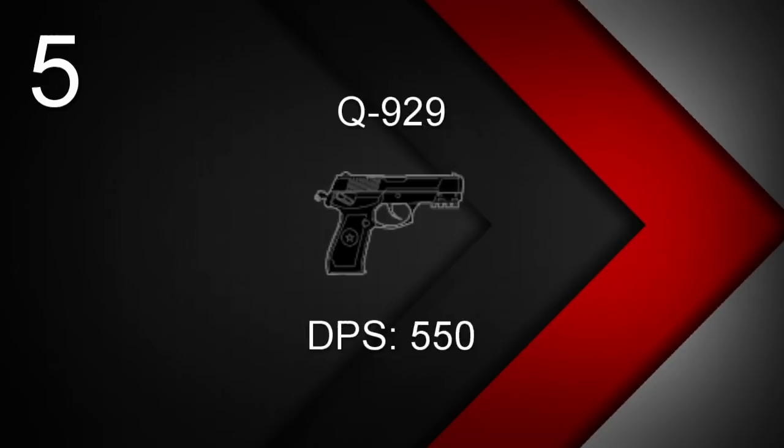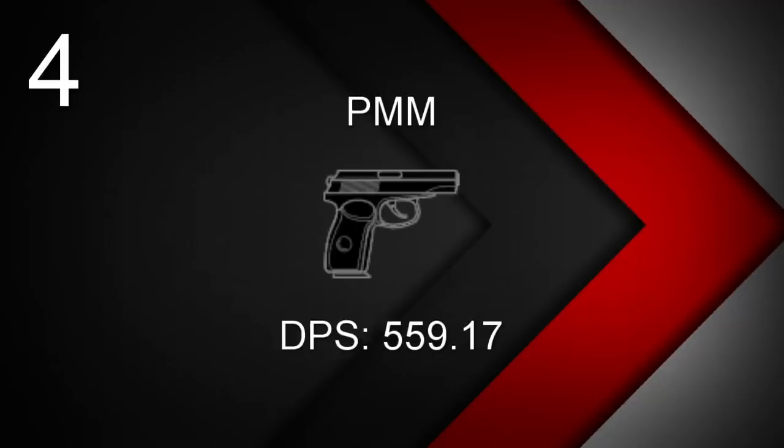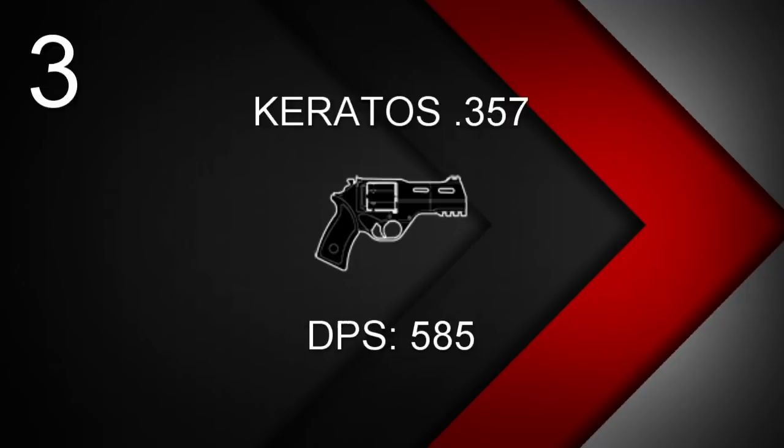Moving into the top 5, we have Ying and Lesion's Q-929 with a DPS of 550. At number 4, we have Glaz, Fuse, Kapkan, Tachanka, and Finka's PMM — one of my favorites — with a DPS of 559.17. At number 3, we have a very underrated pistol: Alibi and Maestro's Keratos 357, with a DPS of 585.